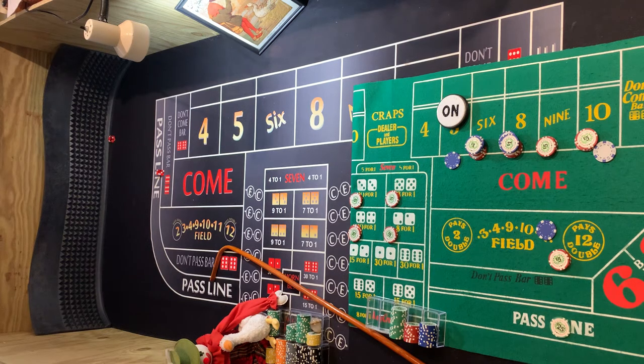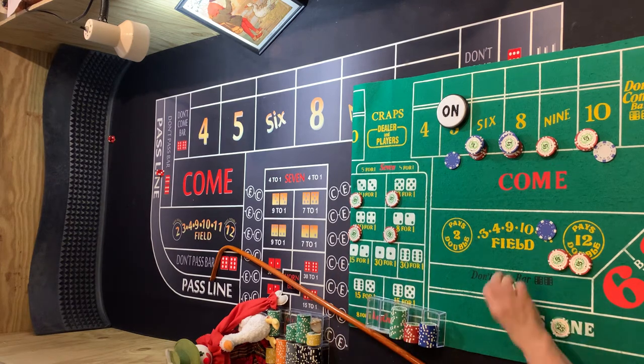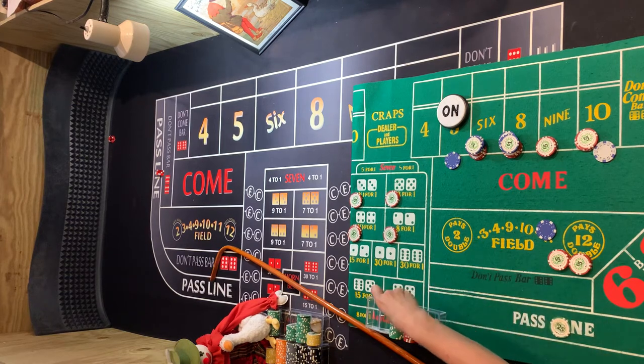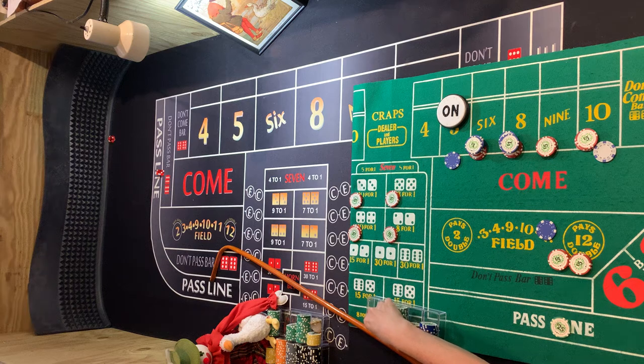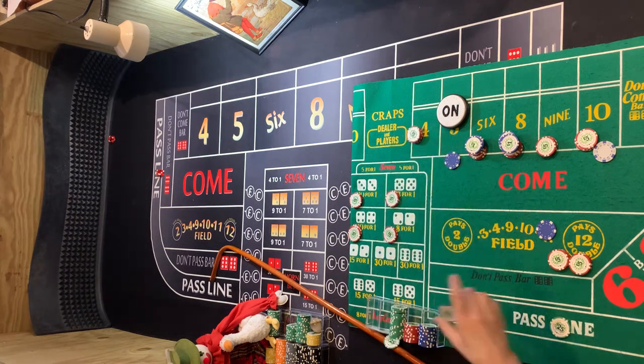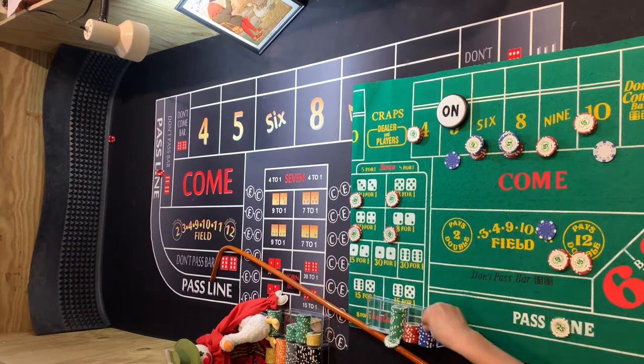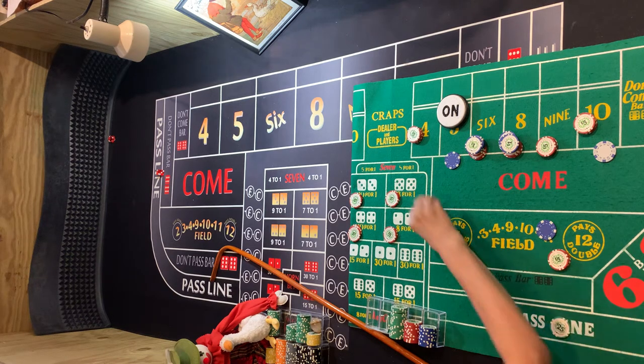Hard 4! So we'll get paid in the field. Nothing out on the place bet here, but the hard 4 will get $70. So we will use $20 and drop one to buy the 4, and use one of these to go ahead and buy the 10. Drop one there. That was the hard 4.